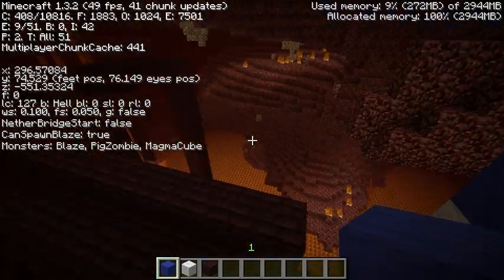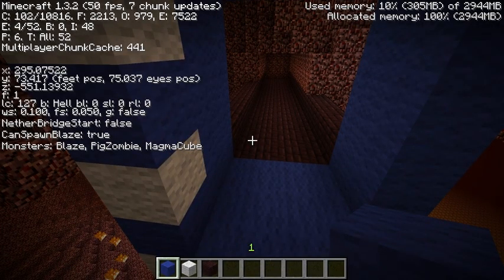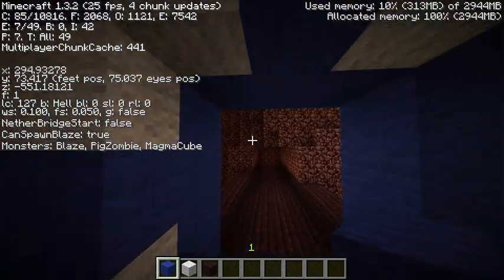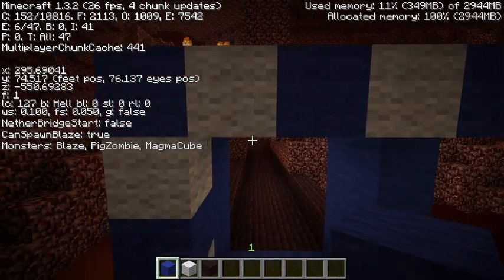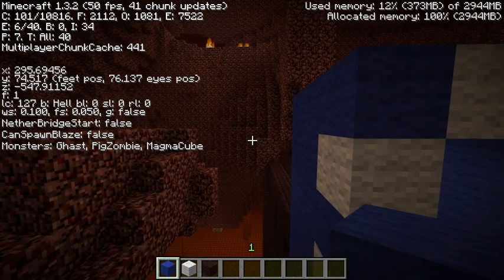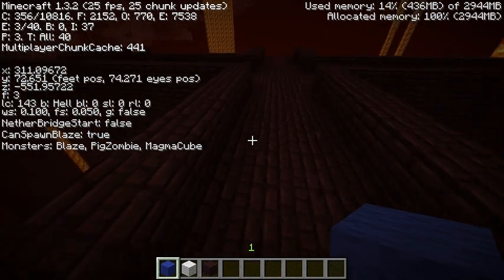The way I figured it out was to make a quick little mod that just shows me what mobs can spawn in the location where my head is and whether or not one of those mobs is a Blaze. As you can see, if I go above this level, Blazes are no longer allowed to spawn. It goes back to the normal Hell Biome spawns, and this extends throughout the entire Nether Fortress area.